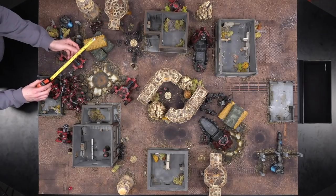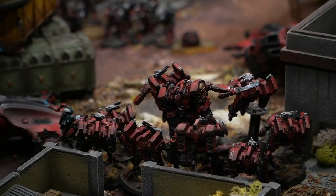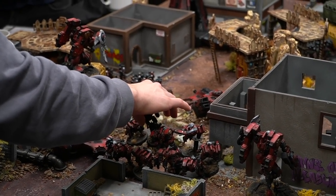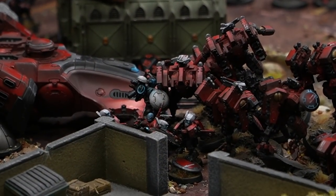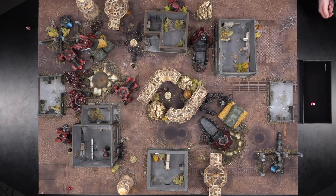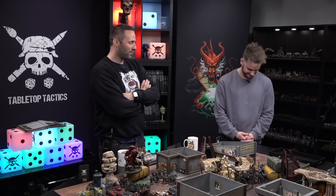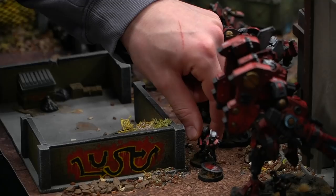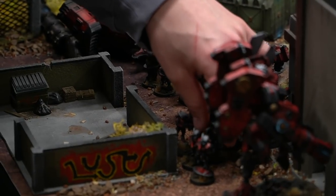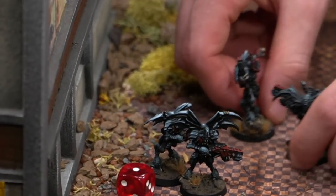The second Riptide, Nova charged with three-up invulnerable, has a CP spent to increase the heavy burst cannon from 12 to 18 shots. He moves 12 inches into position. The Crisis Bodyguard shuffle forward slightly, staying out of charge range of the Vanguard Veterans while maintaining shooting lanes. Five Breachers disembark from the Devilfish and begin moving toward another quarter to set up a data action next turn. The Vespid fly down into a quarter of the board.